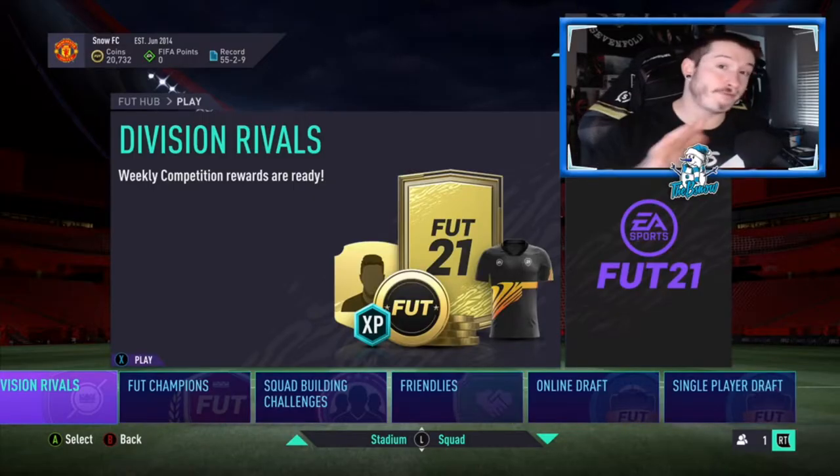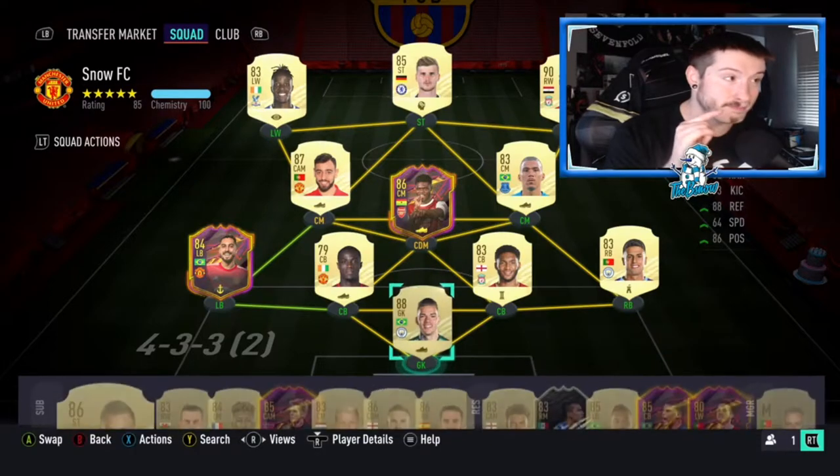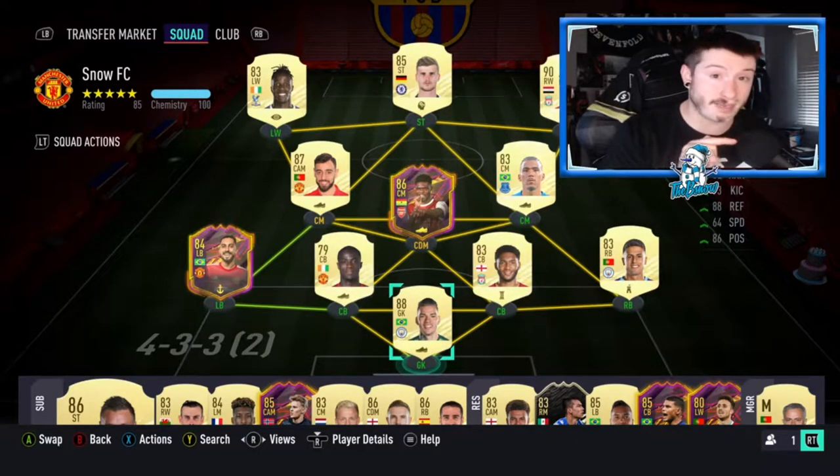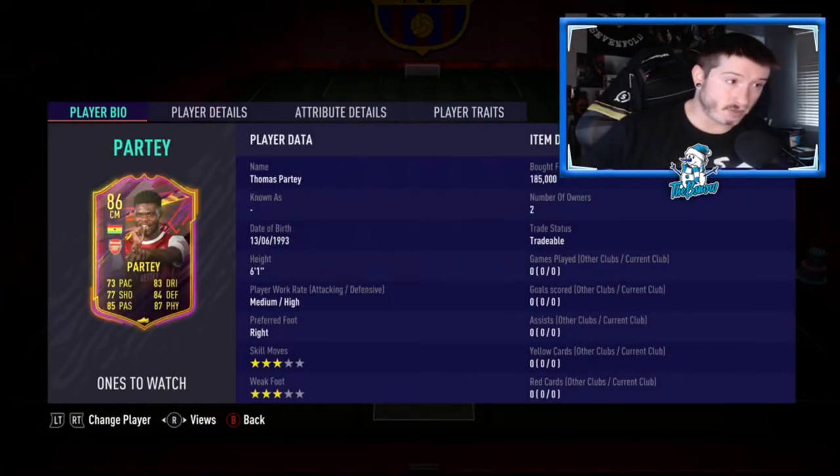Before we get into the Division Rival rewards, let's check out an upgrade I did. I got Thomas Partey — I played my Division Rival games and got bossed by him in midfield, going everywhere stopping everything, marking every single person on the field. So I had to splash out 185,000 coins.